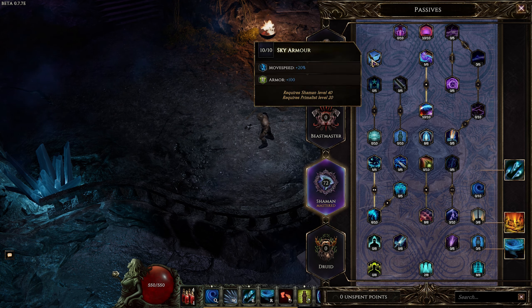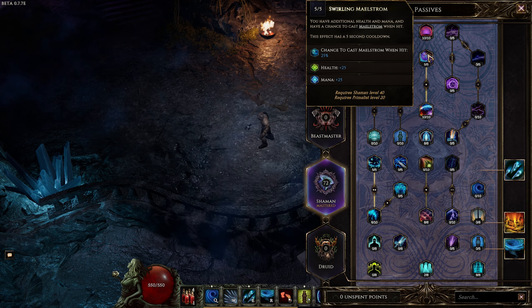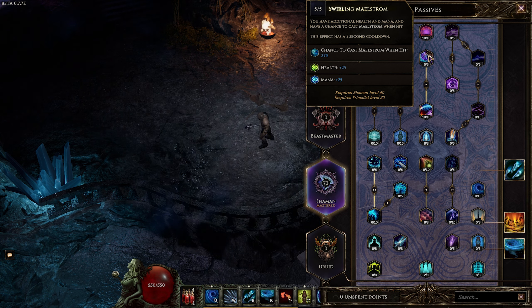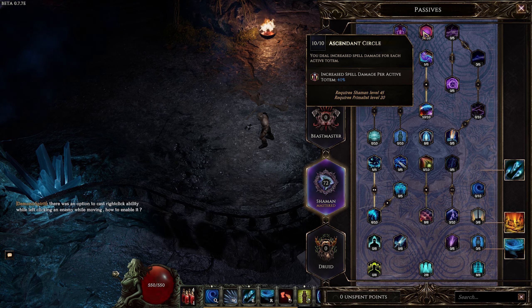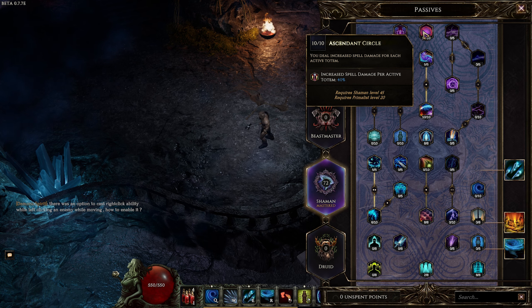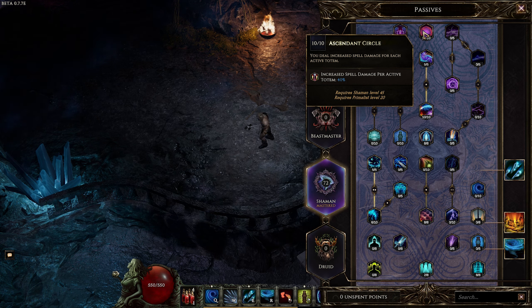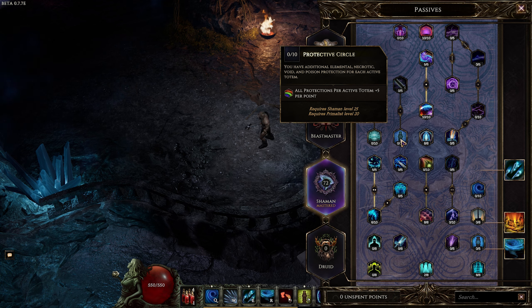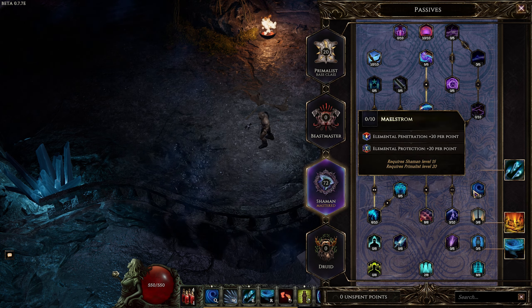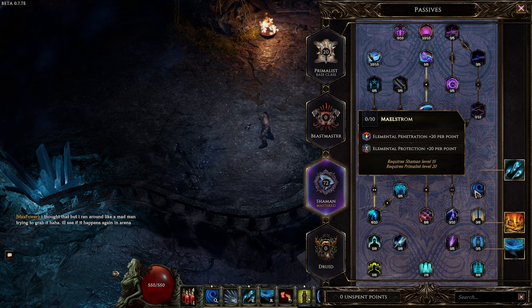Sky Armor is an amazing node for our build, providing movement speed and flat armor. Take Swirling Maelstrom because we get an additional chance to cast this spell plus some extra mana, which is super useful. I took Ascendant Circle because we have a chance to summon 5 Thorn Totems when we get hit — with this node that means 200% additional spell damage in boss fights and tricky situations, because those are the times you get hit, which is when you need it the most. If you leveled further beyond level 75 you could go more defensive on your totems. Protective Circle is great adding resistances in tricky spots, and Maelstrom is good too for more resistances and a little extra damage, though penetration doesn't do much in the current version of the game.